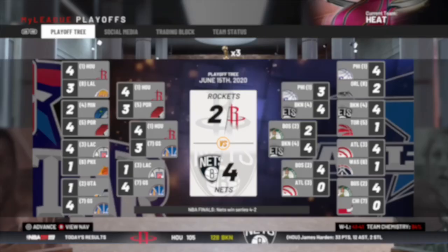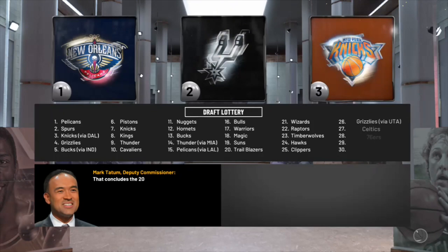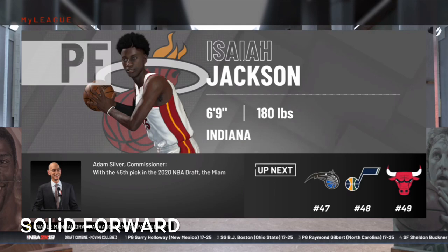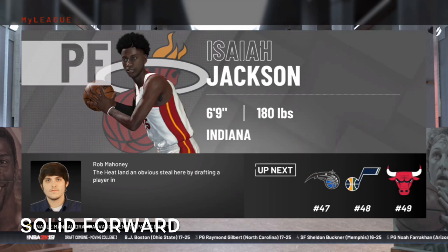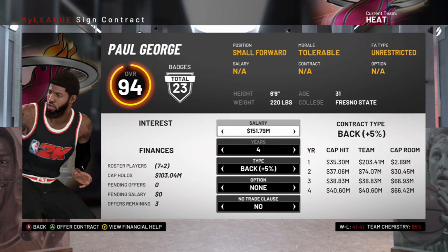We don't have our first round pick — it goes to the Thunder. Please don't let it get into the top three — and it doesn't, staying at 14. We do have a second round pick and we need some depth, so we're going to draft power forward Isaiah Jackson out of Indiana — 6'9, 180 pounds, a project player who'll be in the G-League maybe two seasons. We have money in free agency and guess who's available — Paul George! He was on a two-year deal with the Clippers and now he's a free agent. We're going to throw him the money he wants — give him the bag.